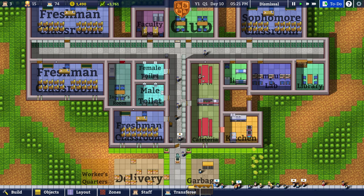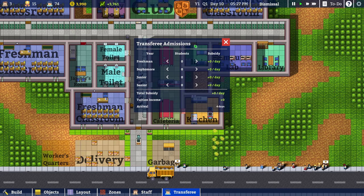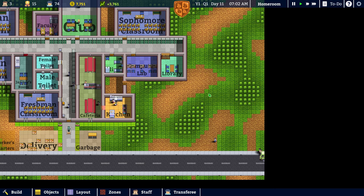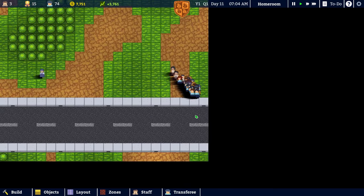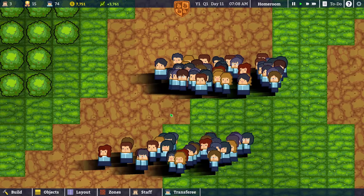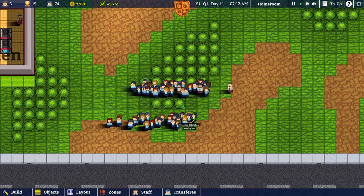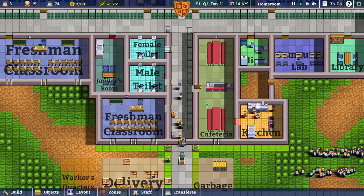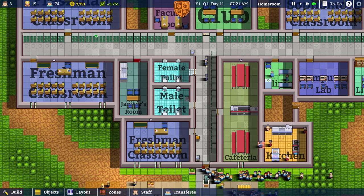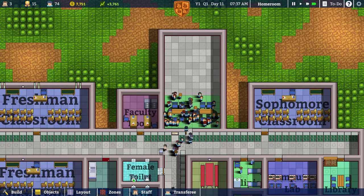So close to the next school expansion — just need one more. A fresh new day has started. This looks like definitely more than before — look at this big group. You're just like a trampling horde. Now is a fresh new day and we have the kids coming in, spreading out. Just hang out in that club room.